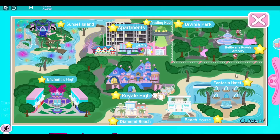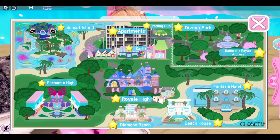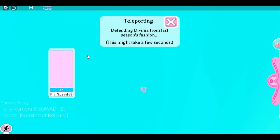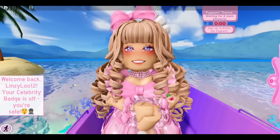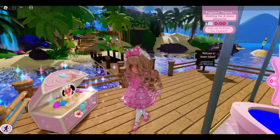There are two more free accessory chest locations here in Royal High and they are both in Sunset Island. Sunset Island has three chests, but only two have free accessories and I'm only going to show you those two. Actually, we will be going to one more realm after this — I totally forgot about the chest location in the trading hub.